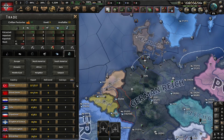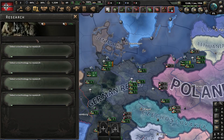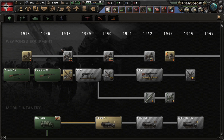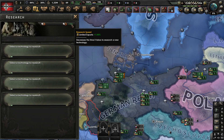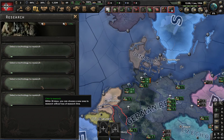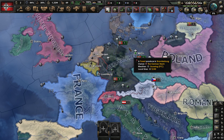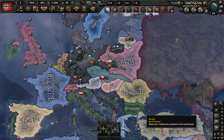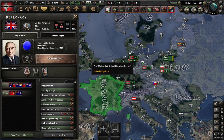Press W and you have the research tab — probably one of the most important things in the game, if not the most important. Here you have research speed and the research slots. Some countries start off with more research slots and some with fewer, like Poland, France, and the UK.